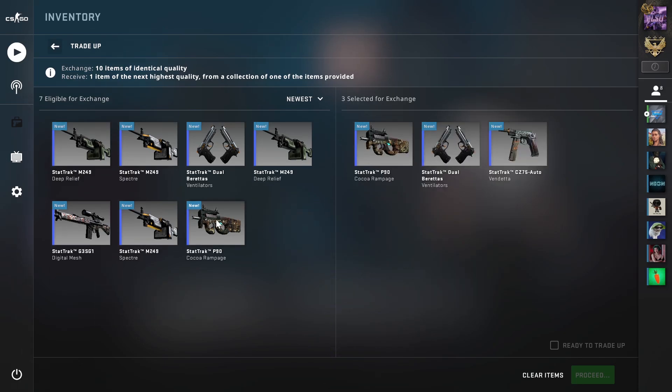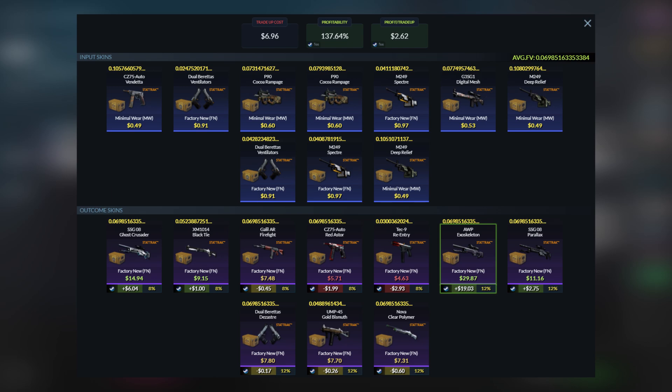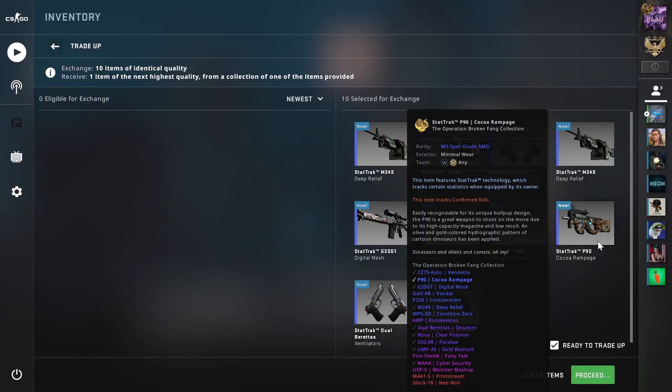On to the third trade-up, we will be doing a Mil-Spec StatTrak Broken Fang slash Chroma 3 trade-up, which I've discussed a lot of similar versions of before. We'll be using 6 minimal wear Broken Fang skins and 4 factory new Chroma 3 skins. Keep the average float below 0.07, so use minimal wear skins averaging around 0.085 and factory new skins averaging around 0.035. The total cost will be around $7. For outcomes, the AWP Exoskeleton will be a $20 profit, the two Scouts will be a $3 to $6 profit, and the rest will basically be around break-even. This trade-up has very high profitability and the floats are not that hard to get, so make sure to try this one out.